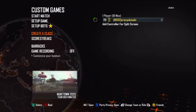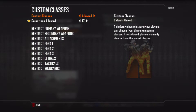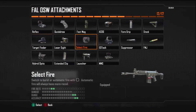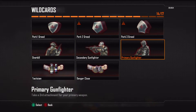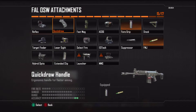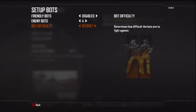Let me just change the game setup. We want custom classes, allow up to 17. So now what we'll do is create the class again. We'll have the grip on, and then we can have FMJ, and then down here there's a free slot. You can put primary and then have the third slot as extended mags. So you've got extreme power, a lot of ammo, plus accurate as well — without having to use that other attachment.